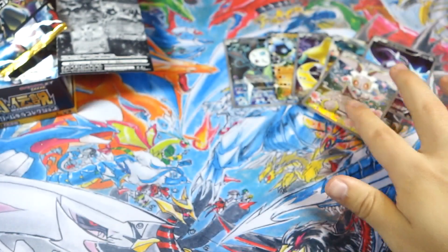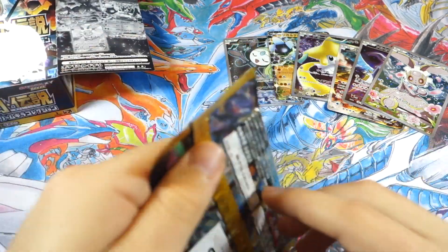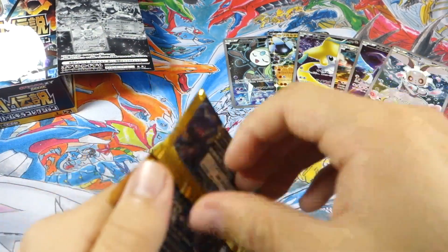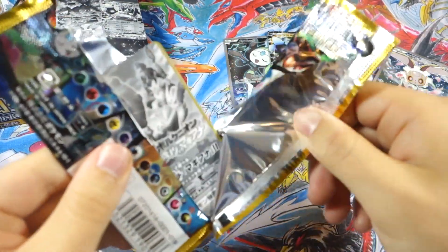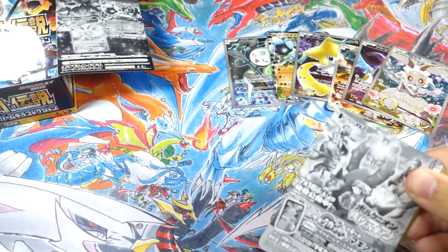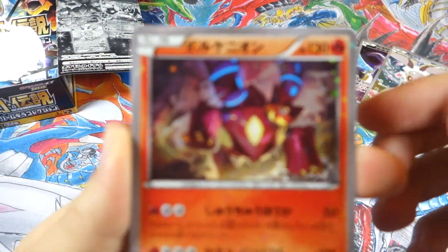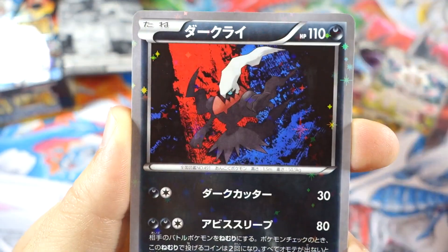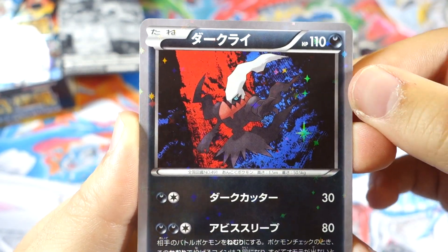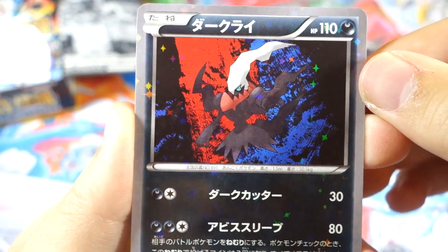These cards are beautiful. I definitely suggest you guys get this in Japanese even if you are an English collector — I don't think these cards are going to look anywhere near as good in English. We already know for the mythical collection boxes that it's not going to have a full sparkle like that. Anyway, we got the other Volcanion — oh, Darkrai, look at those colors, that sharp blue and red!